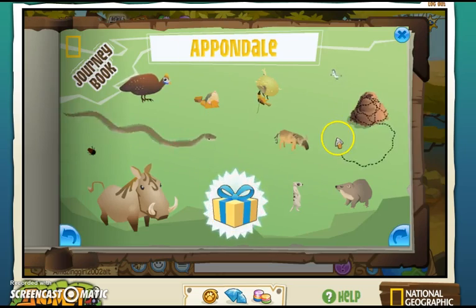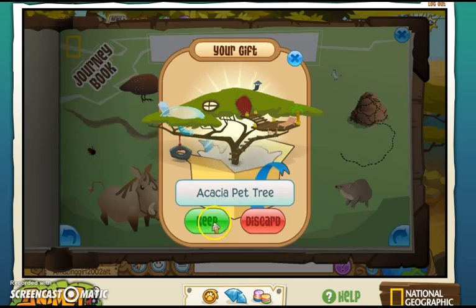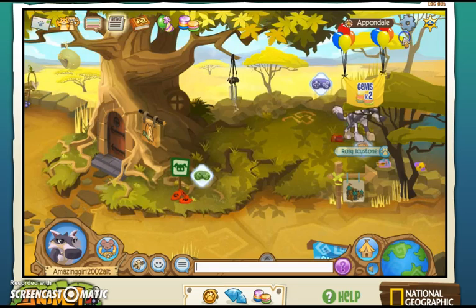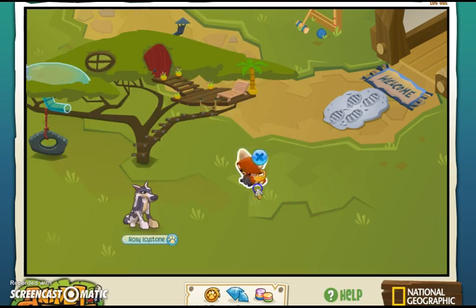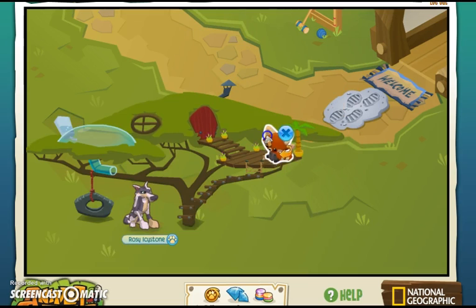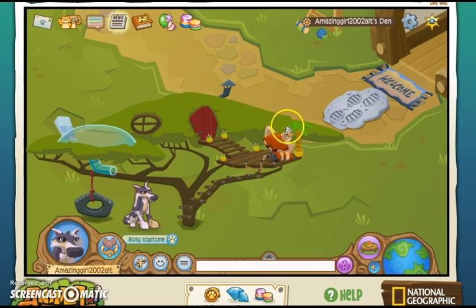And when you complete all of Appondale's animal searches, you will get an acacia pet tree — I don't know how to say that. This is the pet tree, and what you do is just put little pet things in it, like this red panda that I got. I accidentally made a bad video of the Mount Shavir thing and got this, but don't worry, I will be doing Mount Shavir but just on a different account.